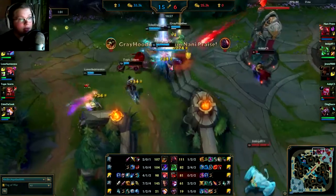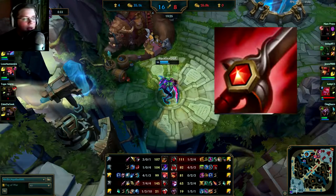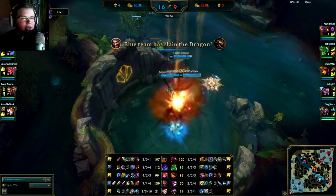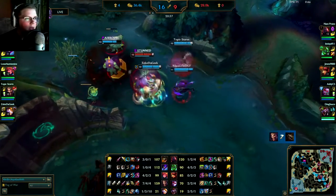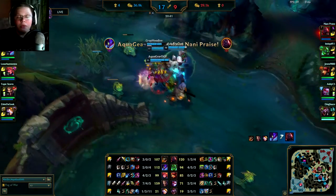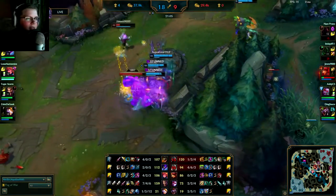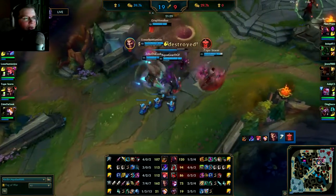I think my build — I went Duskblade first. I don't know why, I just like Duskblade. I think it gives me a good bit of damage. And here the enemy feeds. This team on the enemy side seems to like to feed, which is quite nice. I guess I'm not in the highest elo, but I just assassinate that enemy real quick, no problems.